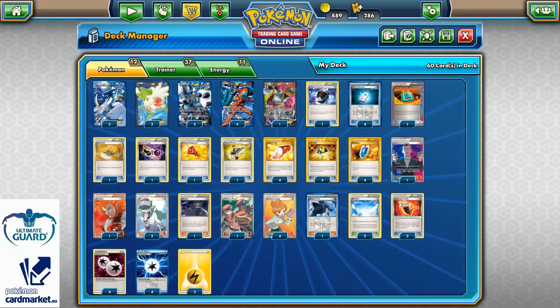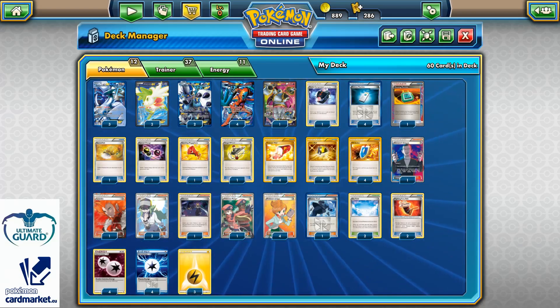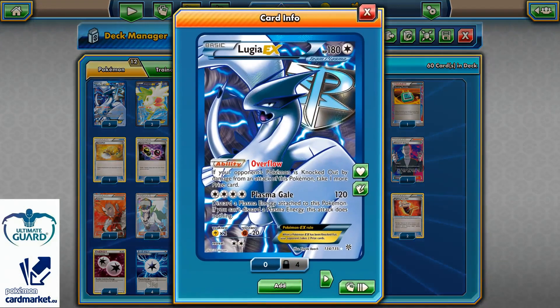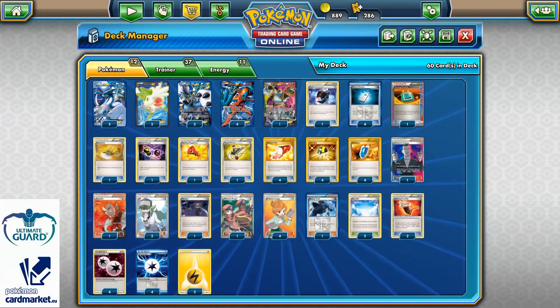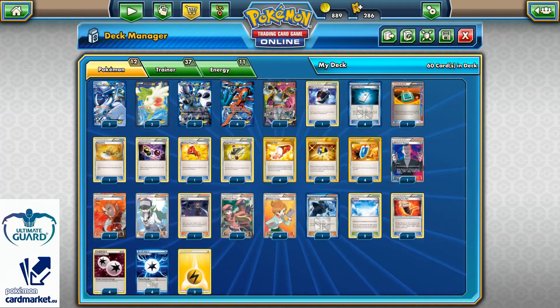In my opinion, this deck is very cool — it's a decent deck, not the best Tier 1 in Expanded Format because of Greninja Break and Trevenant as the main problems, but I think it can go pretty good against both if you go first and power up your Lugia to take those extra prizes with Plasma Gale. It's built very balanced so you can get that Plasma Gale very often. Let's do one game so you can see how this deck performs in action — see you in the game.